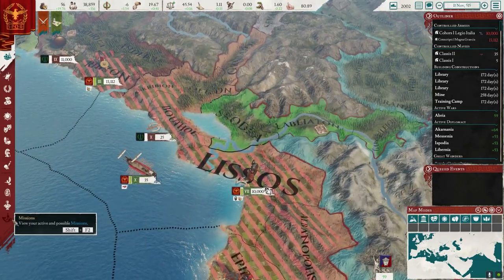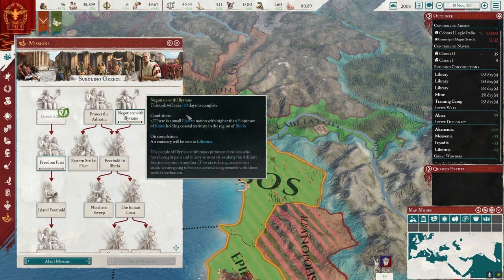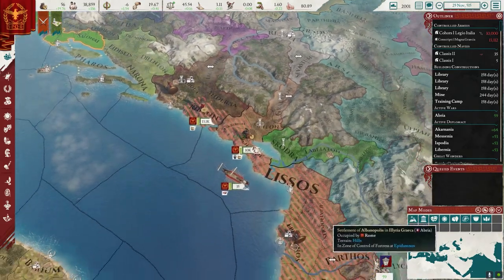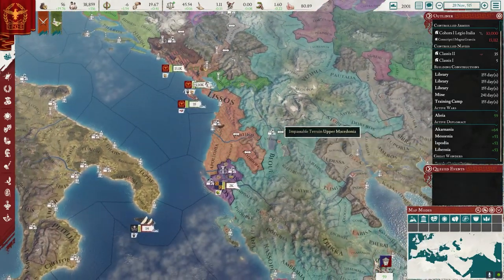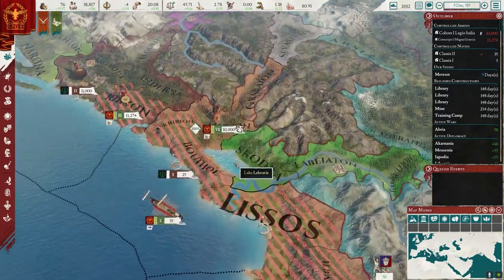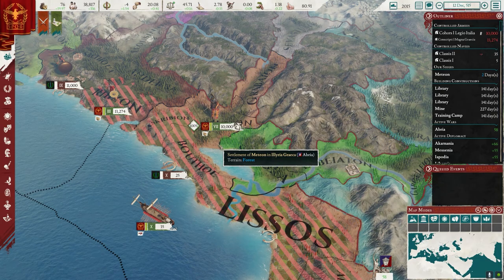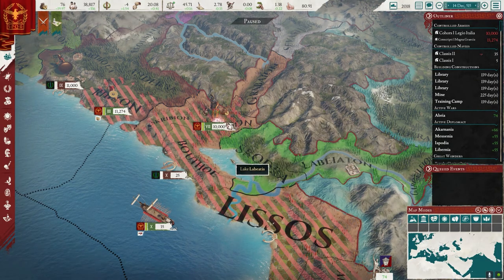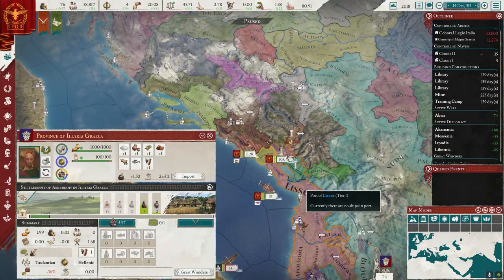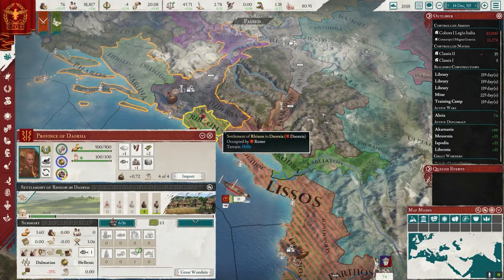Are we done yet? No, we need to get this last territory. And then once we get protect the Adriatic, once this is over, I'll do negotiate and see who's left up here — I can negotiate with these guys. I wanted to make sure I got a foothold to fight against this Macedonian revolt, which they're obviously going to win. And then I can call it quits. But this is a different province — it's going to be extending into a different area.